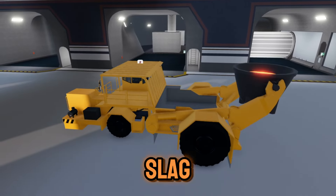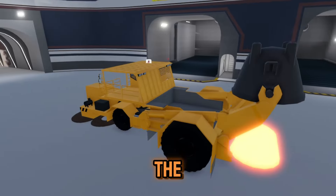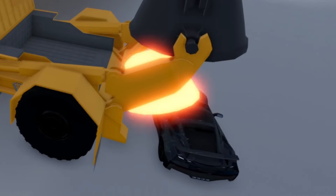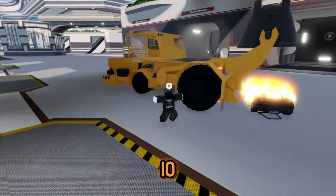The fourth new car in this update is the Slag Pot Carrier, which is a large transport vehicle that can drop lava on the ground. I'm a little sad that the lava isn't liquid, but still, look how easily it melts this car. I'm going to have to give this vehicle a 10 out of 10 for its uniqueness.